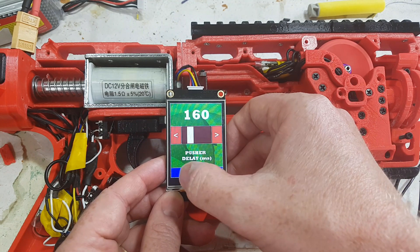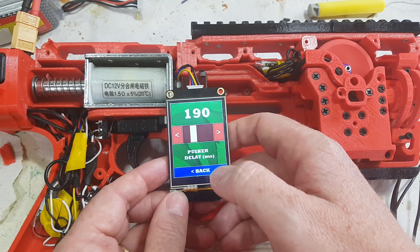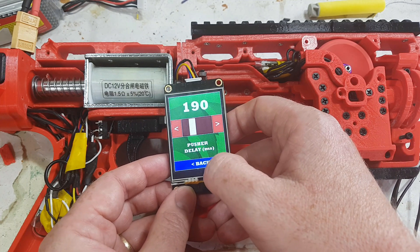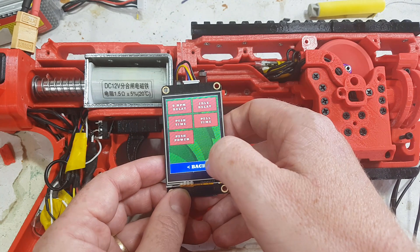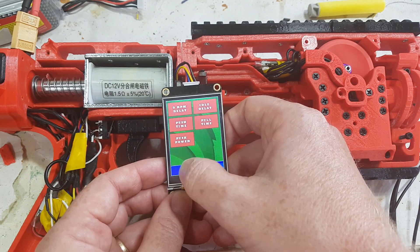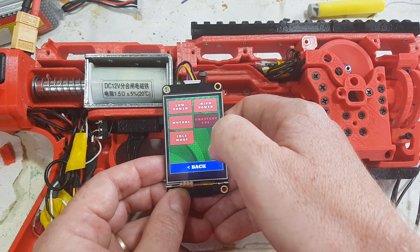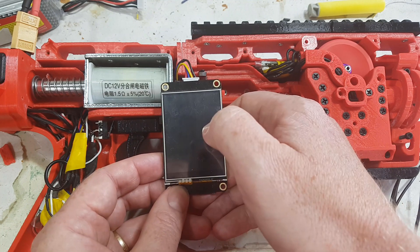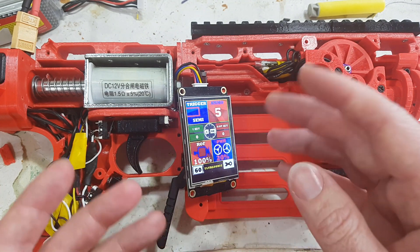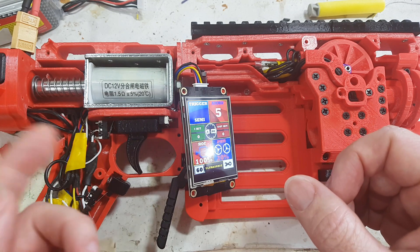Don't get too excited about all those numbers — you can change them obviously, and they're just ones I picked for this video. The idle delay is lower. So that is obviously that mode. The idea behind it is that it gives you improved response. The trade-off is more noise, so there's not much sneaking around with that. And it'll obviously flatten your battery.